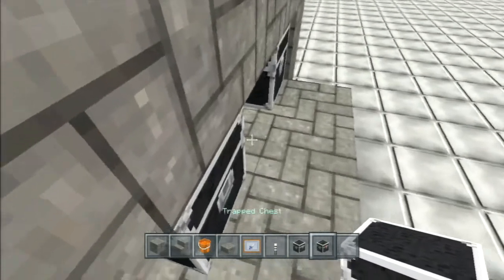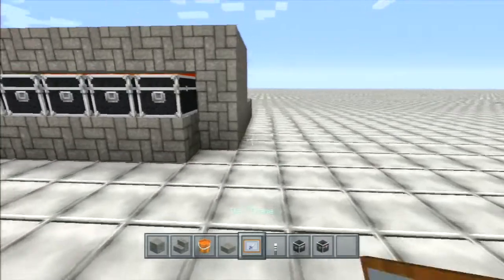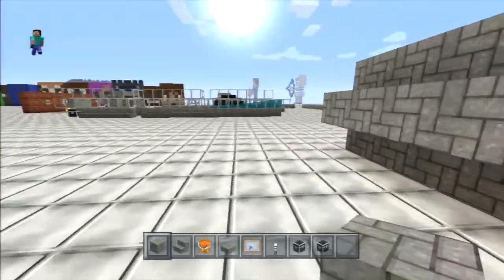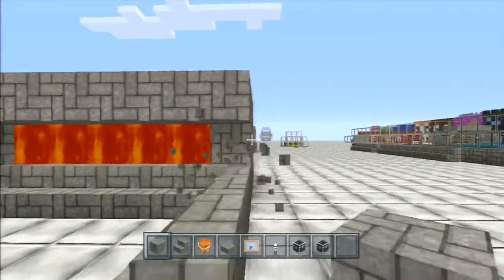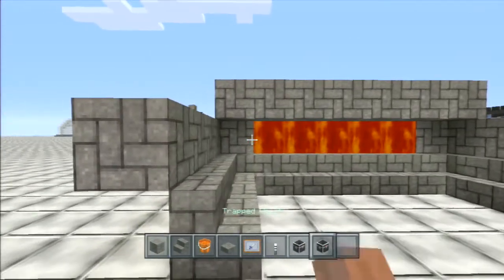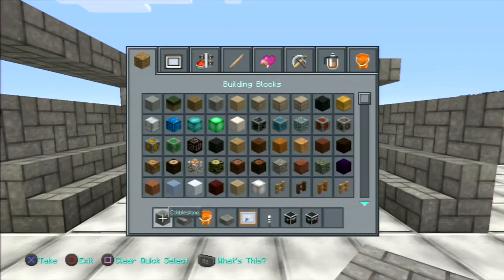There we go — trap chest, trap chest, trap chest, regular chest, regular chest. If you want, you can even hide these and dress it up a little bit. Use half slabs up here and you can dress it up however you want.